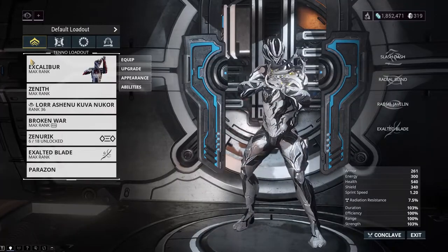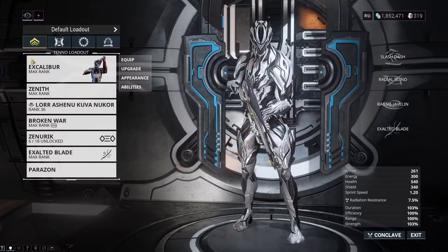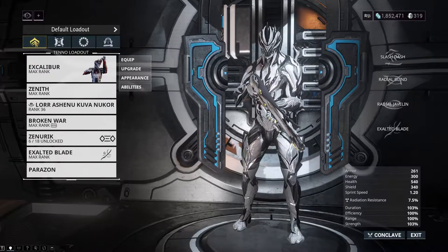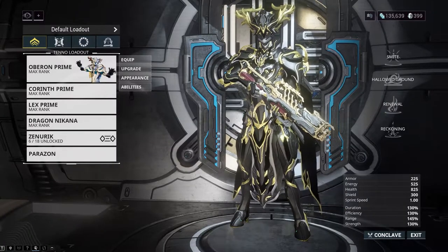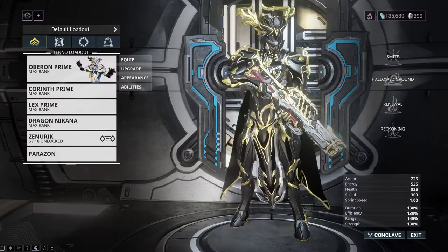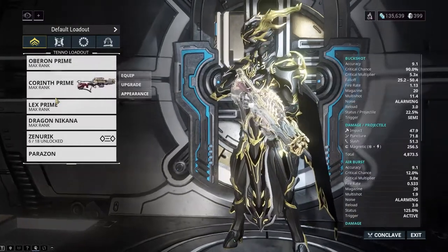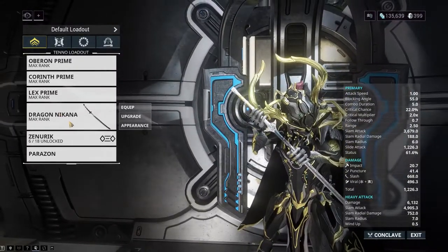Looking at your arsenal, you'll see that you have a few tabs at the top of your menu on the left side of your screen. I'll be going over those individually along with everything in them. The first tab is all about your equipment you have on you at almost all times: your Warframe, your primary weapon, secondary weapon, and melee weapon, along with your little hidden blade thing called a Parazon.